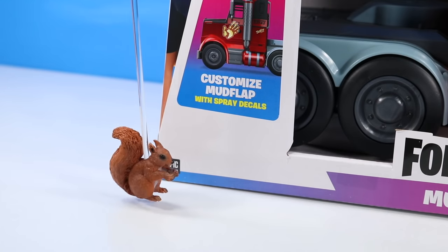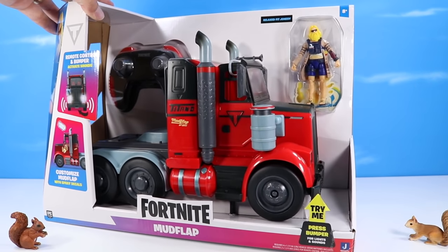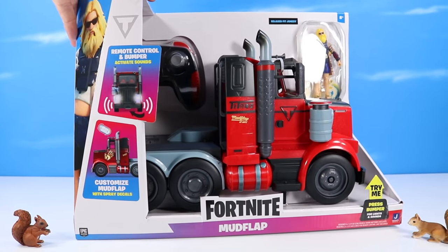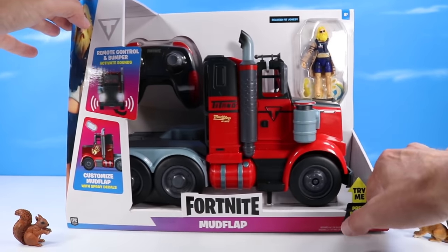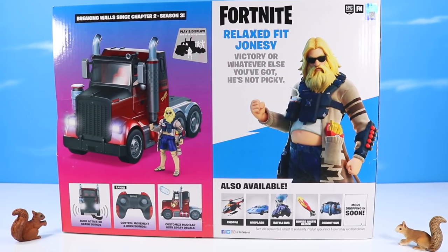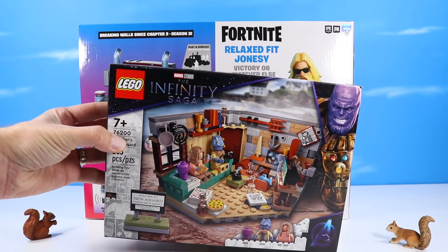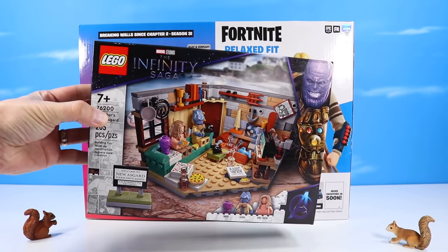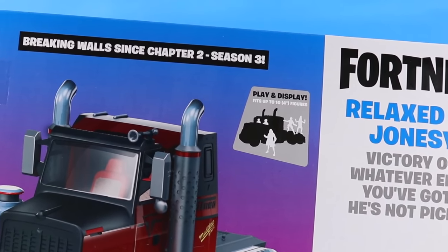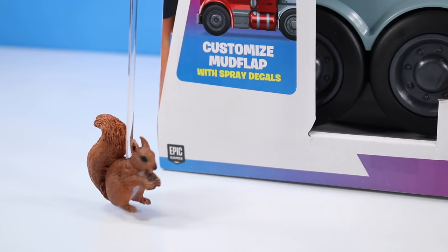The Mud Flap is another RC toy from Jazwares Fortnite - they always seem to have at least one RC toy once a year. It also features remote control and bumper-activated sounds, and I believe we can customize it with some stickers. On the back of the box: Relaxed Fit Jonesy. Kind of reminds me of the Dude or Relaxed Fit Thor, which I think I might do a live build on soon. Breaking walls since Chapter Two Season Three. The playset display fits up to ten four-inch figures.